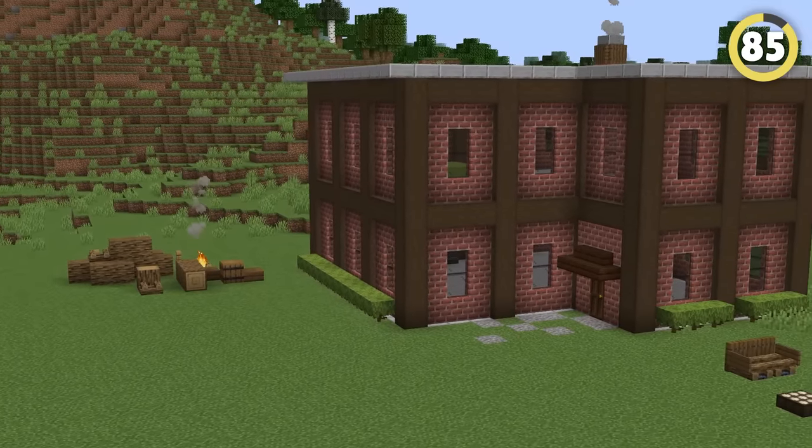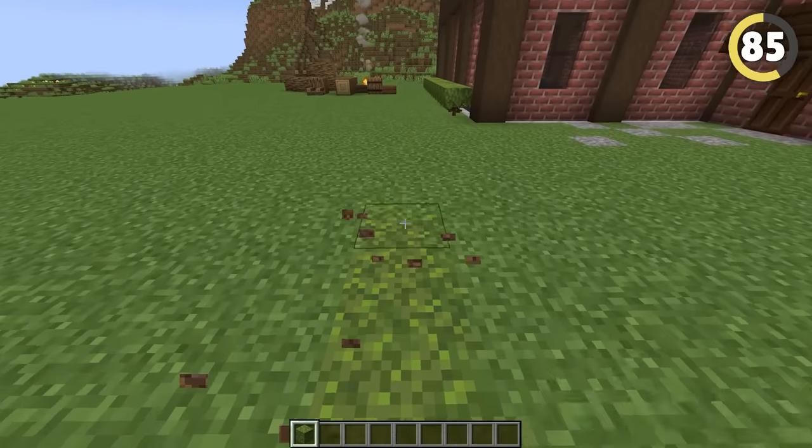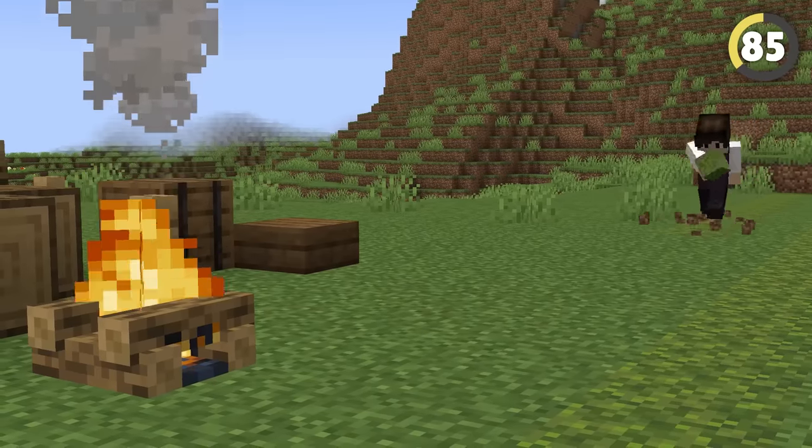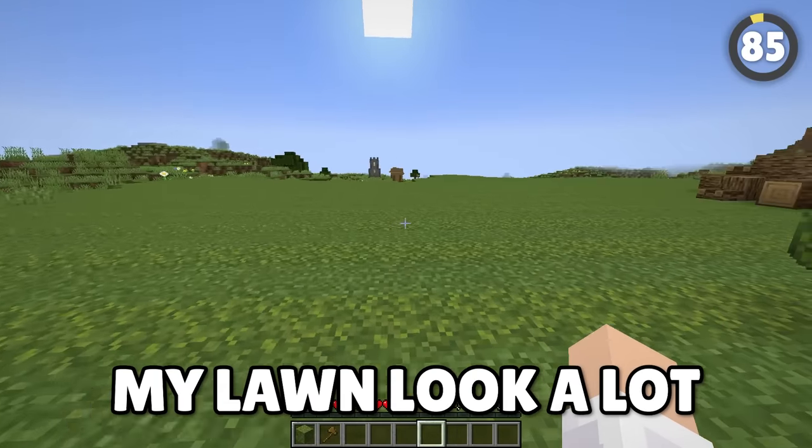Creating a lawn is normally done with just grass blocks, but if you want to bring texture and color to your lawn, use a mix of moss blocks and grass blocks. This creates a golf course-looking grass aesthetic that makes your lawn look a lot cleaner.